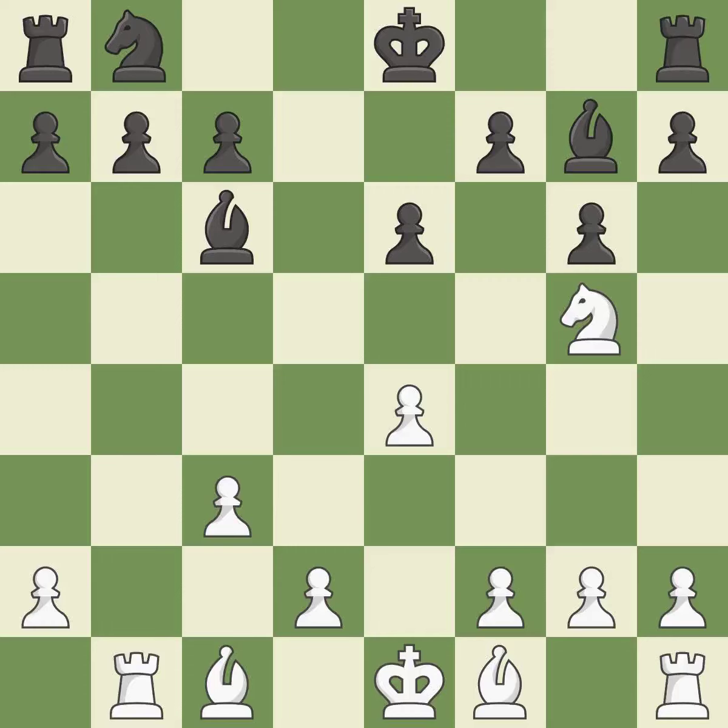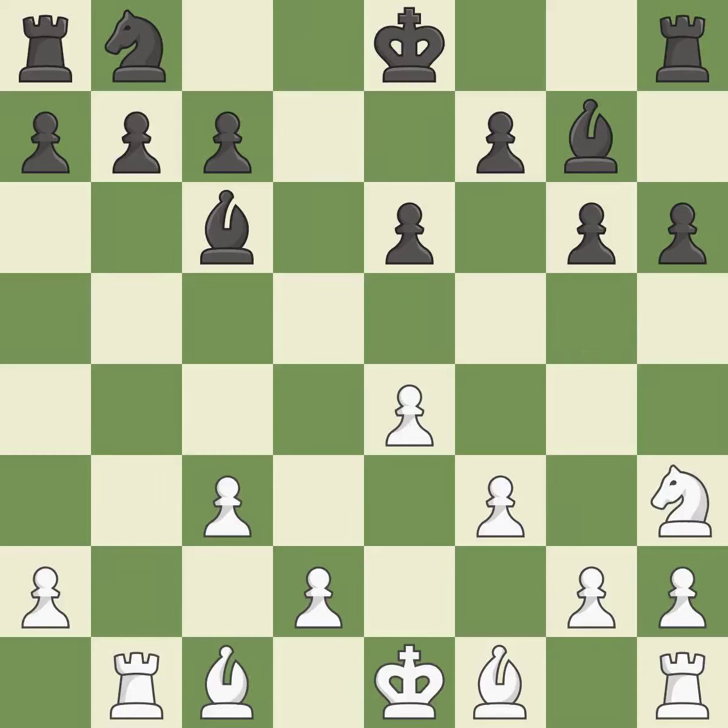This threatens to kick a knight. This stops the opponent from being able to fork pieces. The best choice is this one. This strikes a rival knight. The knight is thus brought to safety. While not a mistake, that is also not the wisest course of action.